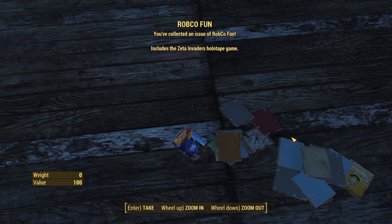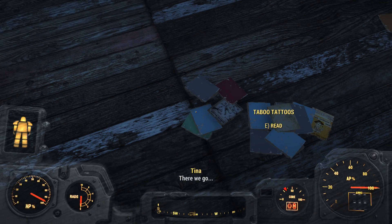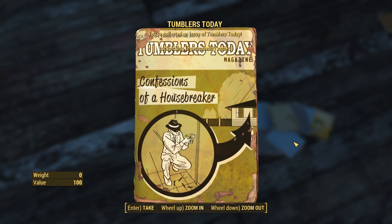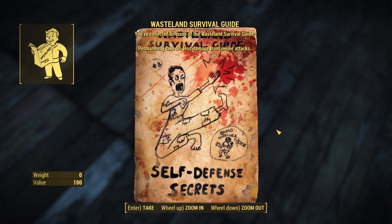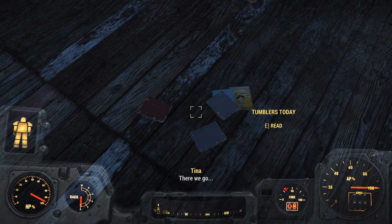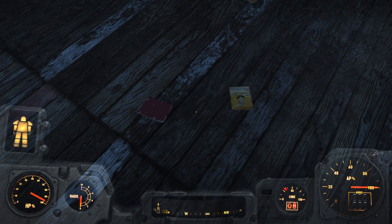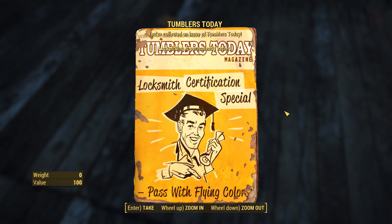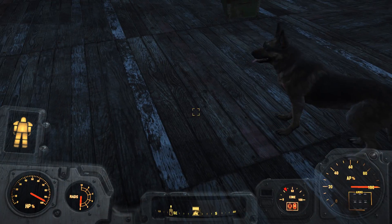Companions inflict ten percent more damage. There we go — now they carry more. This is almost taking too long. There we go — lucky wishbone. Melee attacks take less damage. From alcohol and adventuring with a companion. 25 percent more experience. Now damn dog — did you move anything else around, dogmate?